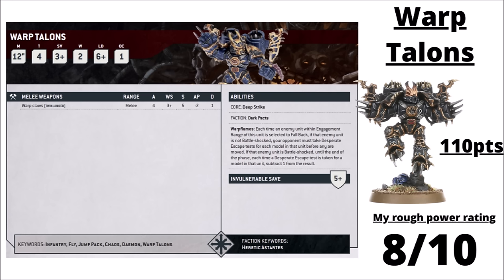Their demon-possessed counterparts are the Warp Talons at 110 points per 5 — a good amount more expensive than the Raptors. They're a tiny bit more durable with a 5+ invulnerable save and strike with much more threatening weapons: Warp Claws get 4 attacks each at Strength 5, AP 2, Damage 1, or Twin-Linked for mass saves stacked on the enemy. Their special rule locks enemies in Warp Flames, meaning if you fall back from them you might have to test Desperate Escape. Warp Talons are a fairly competitive staple in Chaos lists — very popular with the Mark of Slaanesh to give them mass Sustained Hits on a 5+, absolutely blending most standard enemy infantry with the Twin-Links and AP 2. I rate them 8 out of 10 — debated between 8 or 9. They can be seriously threatening, though not too hard to kill for their cost.